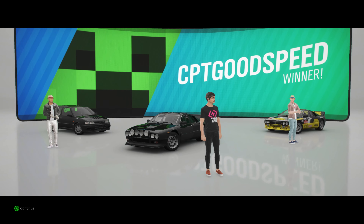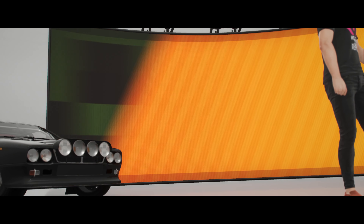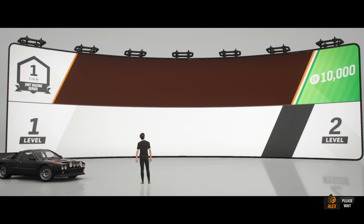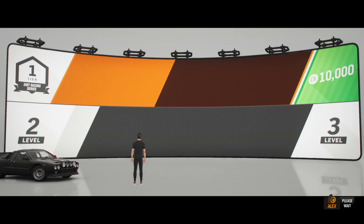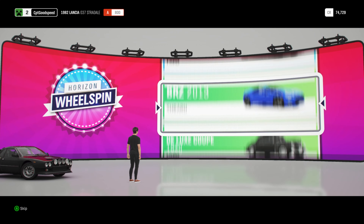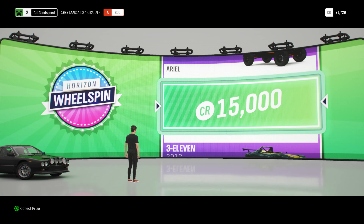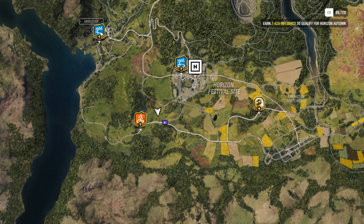First race in the bag! Some more credits, some more influence - we're now level two. Looks like you've nearly qualified for the autumn season. The more driving you do, the more you'll build your influence. Fancy winning a prize? Have a wheel spin - 15,000 credits, that's nice.